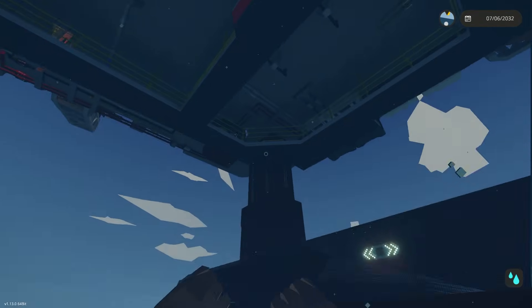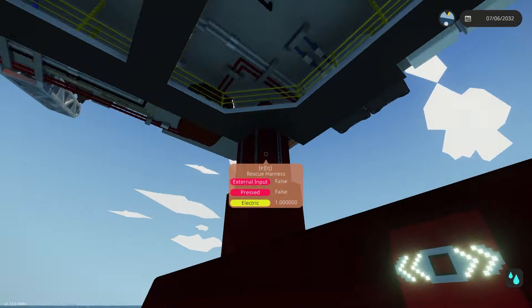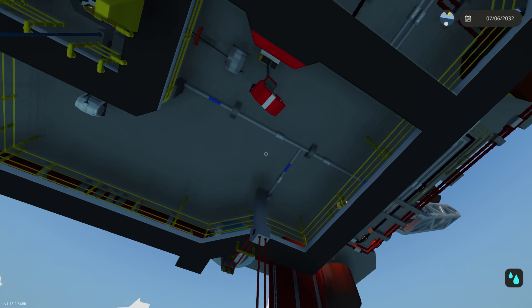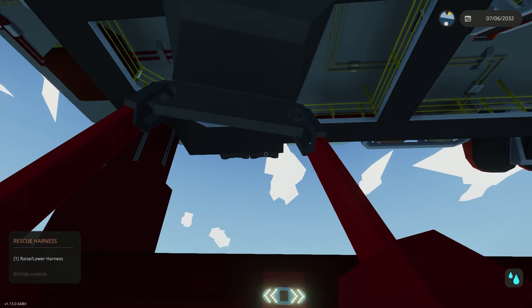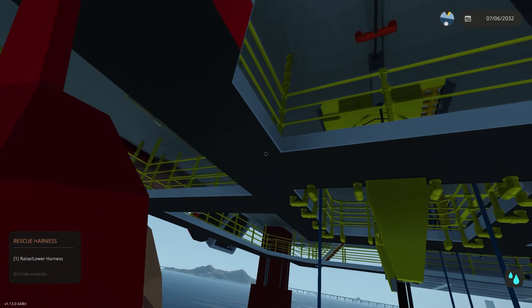We've got some interesting builds to do today. What I want to do in the episode is basically add a pre-oil heater from the generator's coolant, and then we're going to start working on a giant cargo crane.